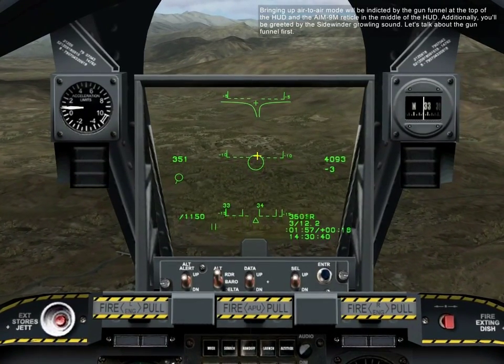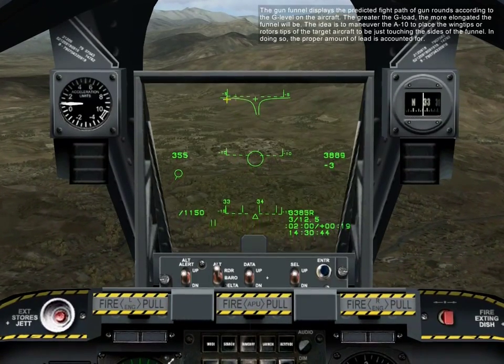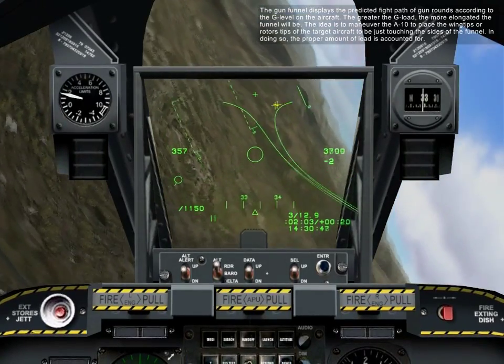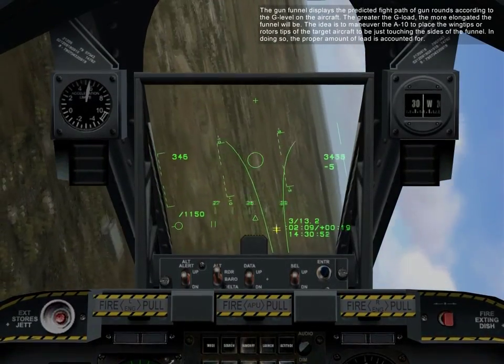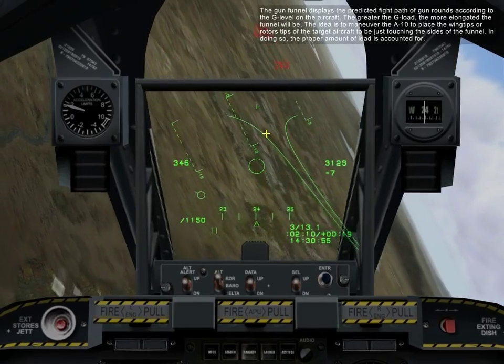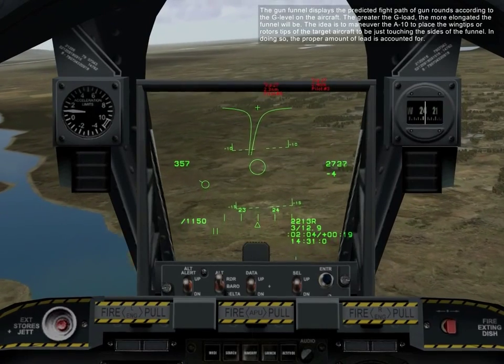Let's talk about the gun funnel first. The gun funnel displays a predictive flight path of the gun rounds according to G-level on the aircraft. The greater the G-level, the more elongated the funnel will be. The idea is to maneuver the A-10 to place the wingtips or rudder tips of the target aircraft to be just touching the sides of the funnel. In doing so, the proper amount of lead is accounted for.